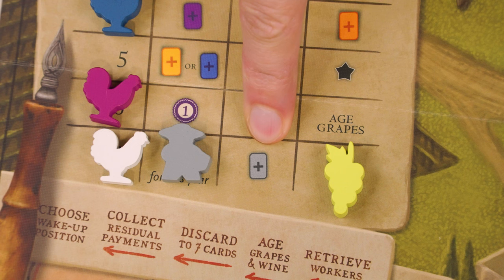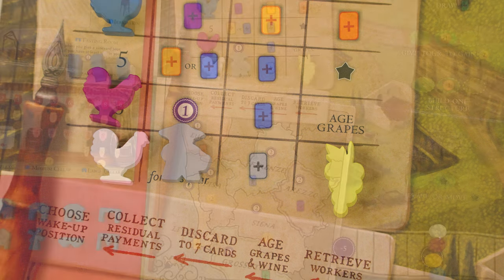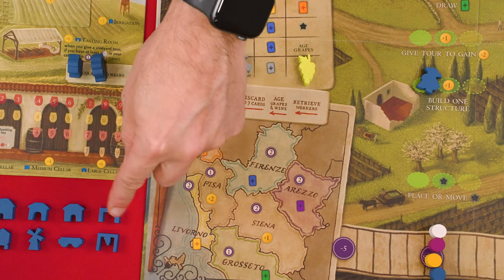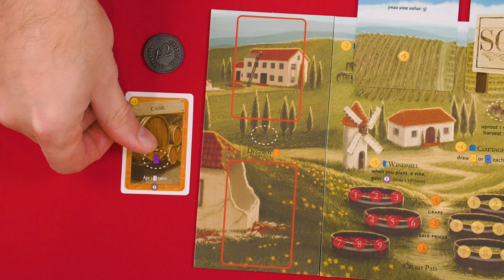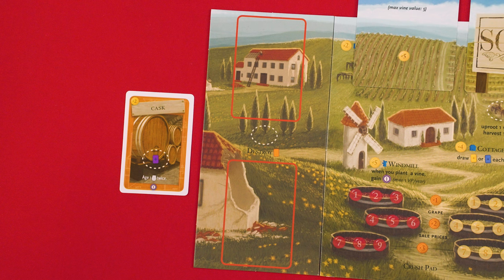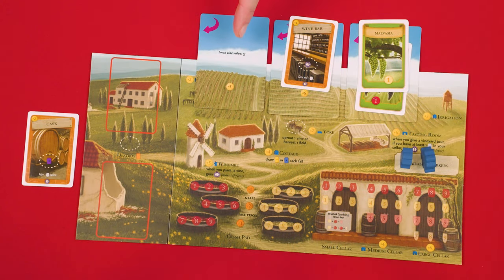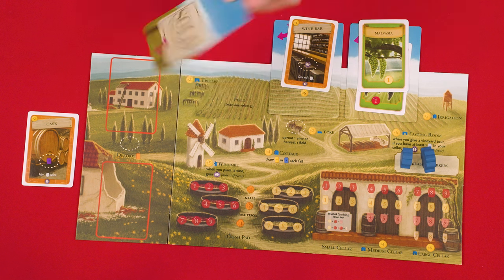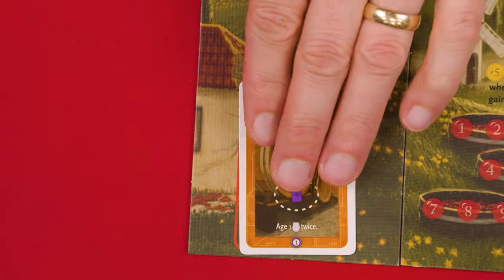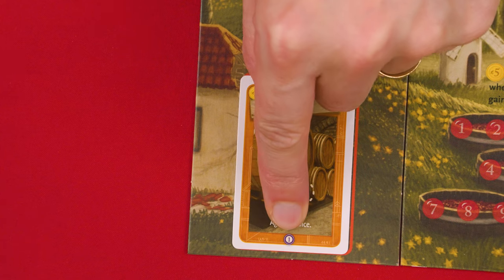To build a structure, put a worker on the build one structure action, which lets you build any one of your usual structures, or you may instead pay the cost of a structure card in your hand — two lira in this case — and place it face up in either an open space on your construction mat or an empty field you own. A field is empty if there are no vines or structures already on it. You can't add a structure to a field that's currently sold. All structures earn you one victory point as soon as they're built.